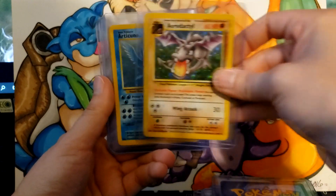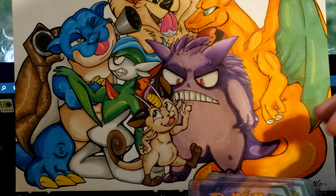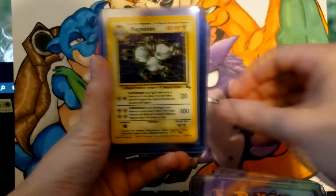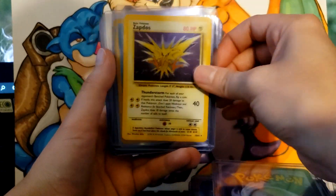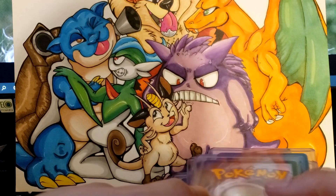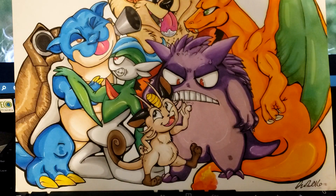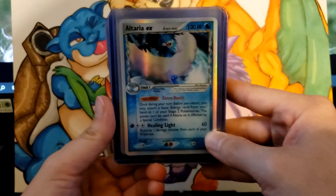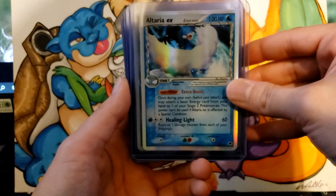Now we're into the Unlimited Fossil holos — Magneton, Moltres, Muk, Raichu, Zapdos, Lapras. I do have a sale video up of just holos that went up maybe a week or so ago, so if you're interested in some of the cards, I've got descriptions of them online as well.